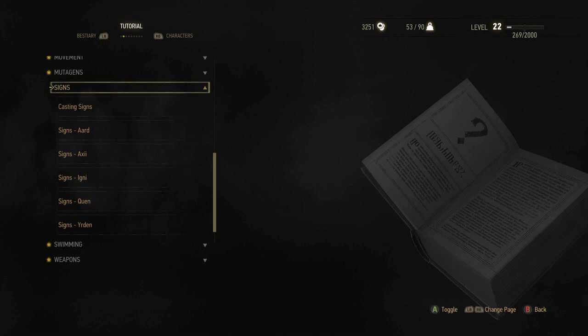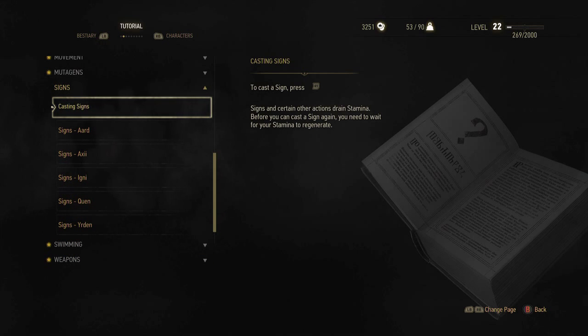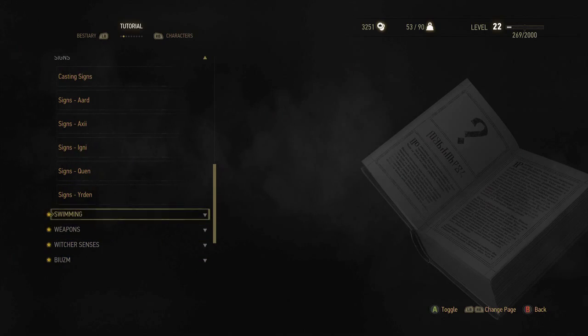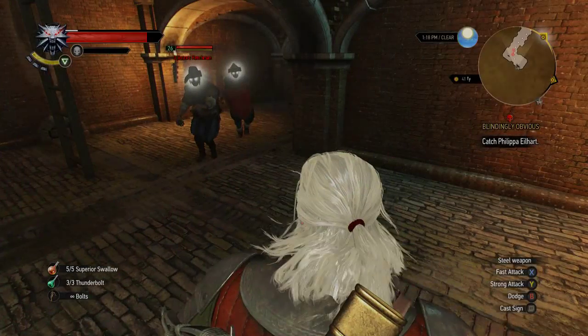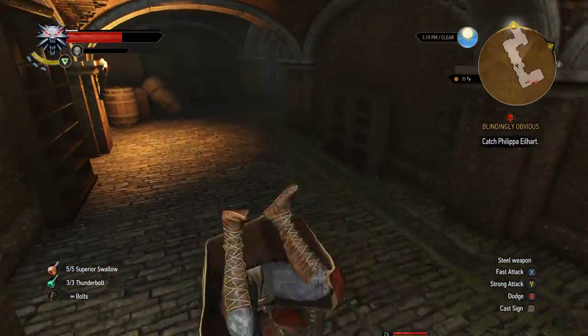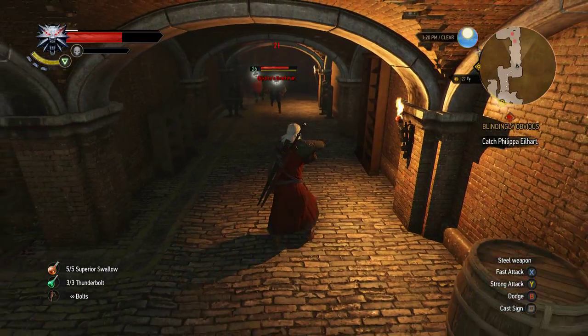Wow, great detailed tutorial. 'Press RT - signs and certain other actions drain stamina; before you can cast a sign again you need to wait for your stamina to recharge.' Okay that doesn't help me. Maybe I can't control these guys because they're already mind controlled. I should have tested this out beforehand.